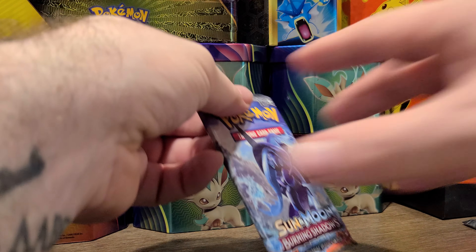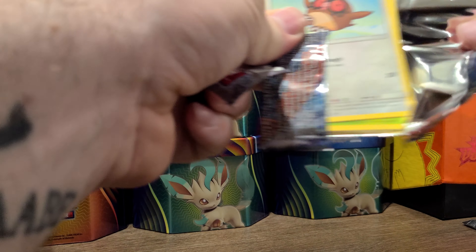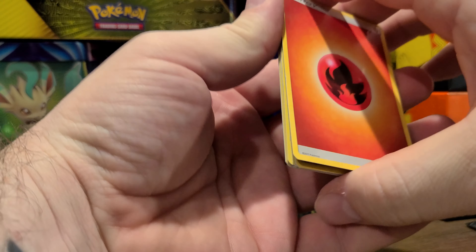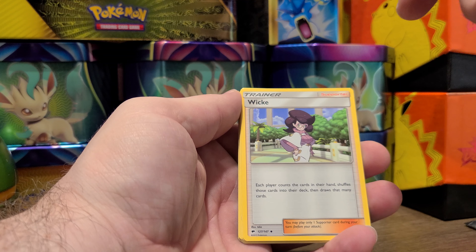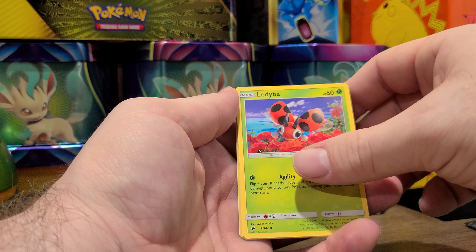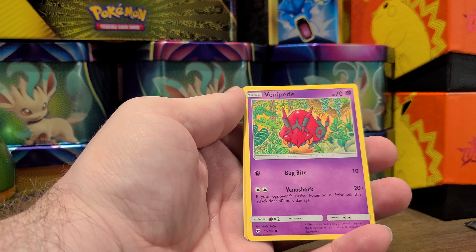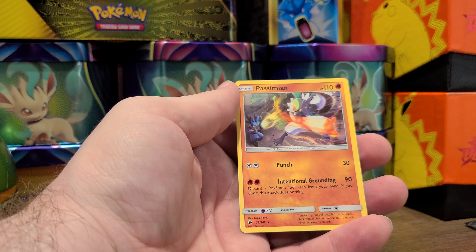Next pack. Holy cow, I have not been doing good on these cracking opens. We got some Fire Mounts, Lana's Killa — jeez, I cannot pronounce things today — Wicked Escape Rope, Hoot-Hoot, we have a Ledyba, a Mudbray, Horsea, Venipede, a reverse holo Horsea, and for the rare we have a Passimian.